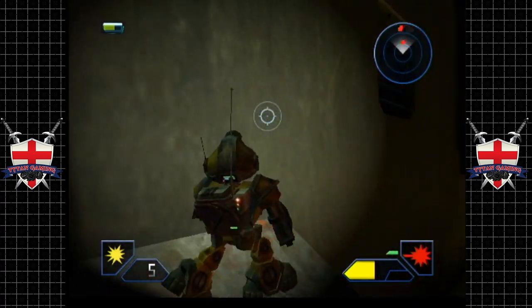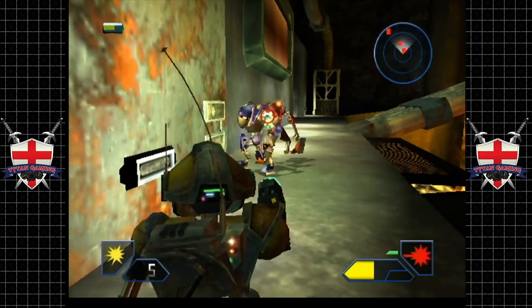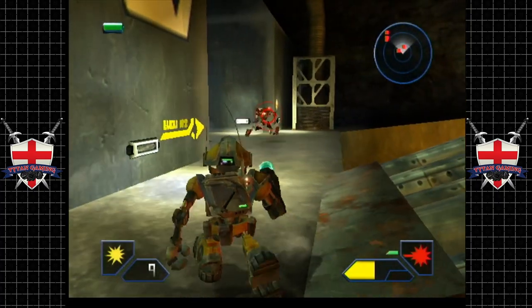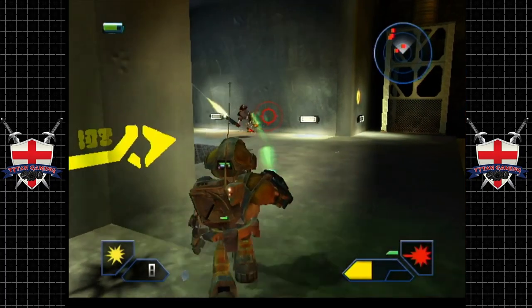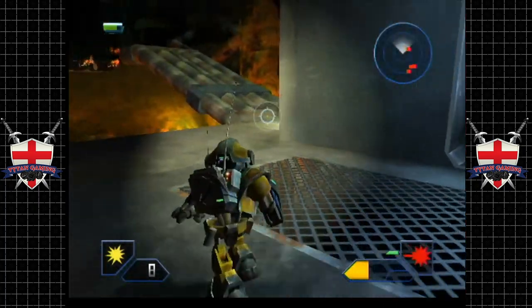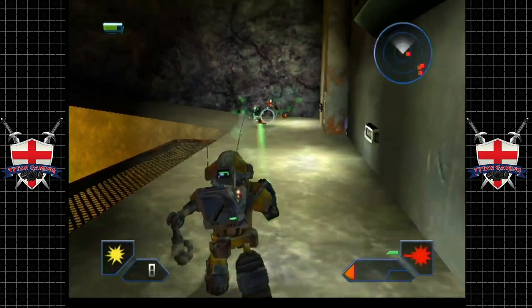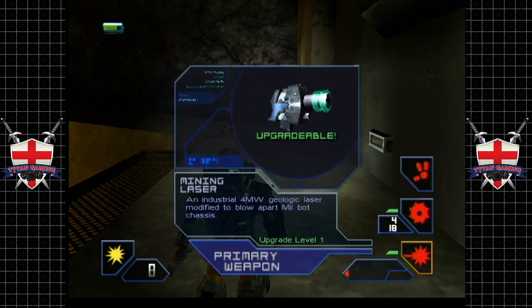Onwards, Glitch! We did not mean to fall down there, but okay. Now we've got some more coring charges. The actual coring charges have a massive, massive blast range - way bigger than the actual explosion radius looks, so bear that in mind, because that will certainly work against us at some point.